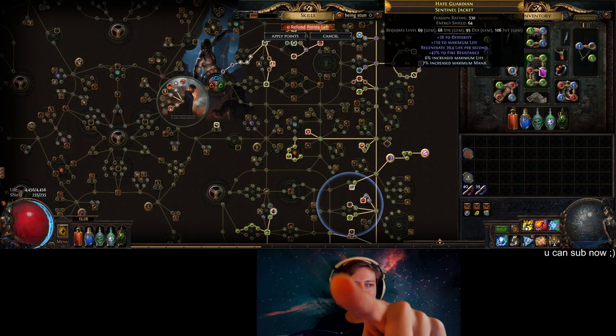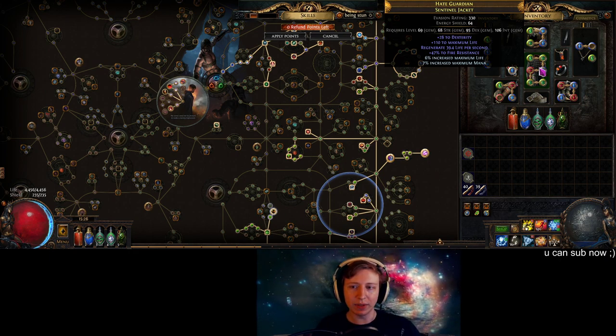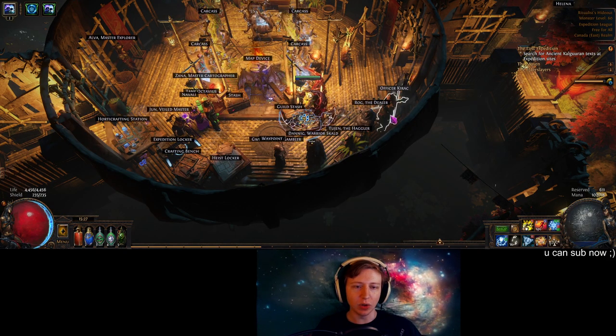Also, if you need Life, replace your Tabula. It gives no Life, and you can get 100 Life from a chest piece — and you can also craft percent Life on there too. Those are huge pointers.